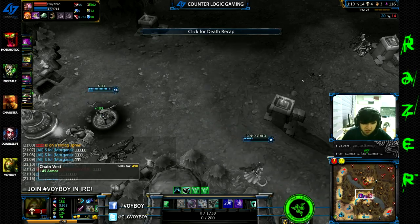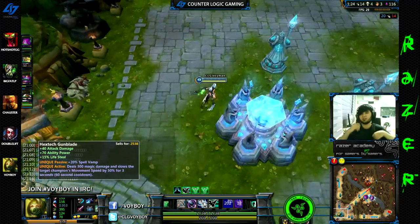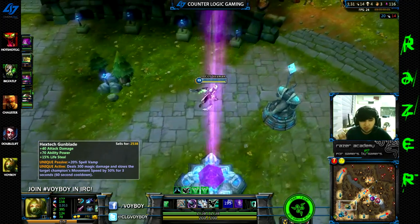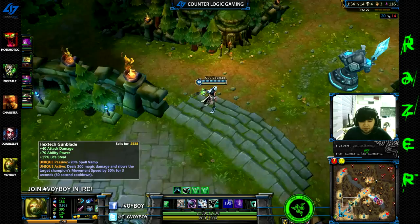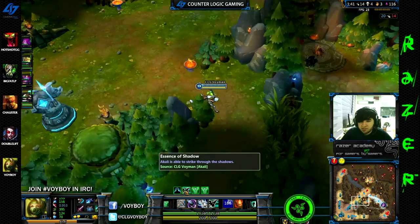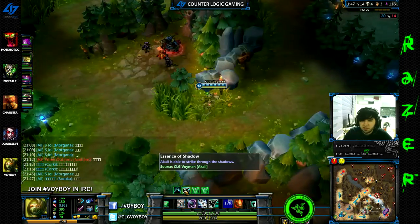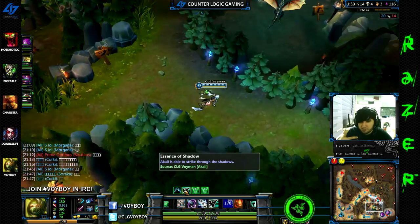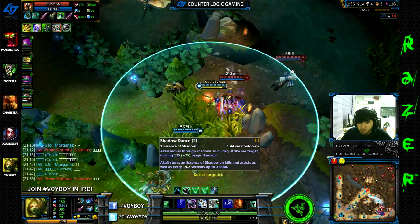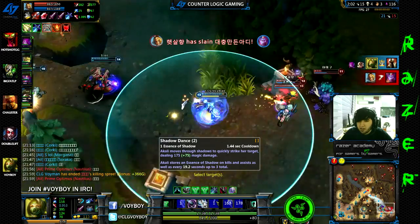I got Chain Vest, Null Magic, and I'm working towards a Guardian Angel — one of the best items on Akali because of how well she can utilize the revive component. She can go into a fight, nuke the squishies, potentially kill them all, and then die. As the teamfight progresses, her ult stacks will come back up as the enemy champions die, and she comes back with 3 more ultimates. Let's say you go in, get everyone low, then die in Guardian Angel — your team comes in and cleans up, and suddenly you have all 3 ult stacks back up just from getting assists, because Shadow Dance refreshes on kills or assists. So it's essentially a reset.